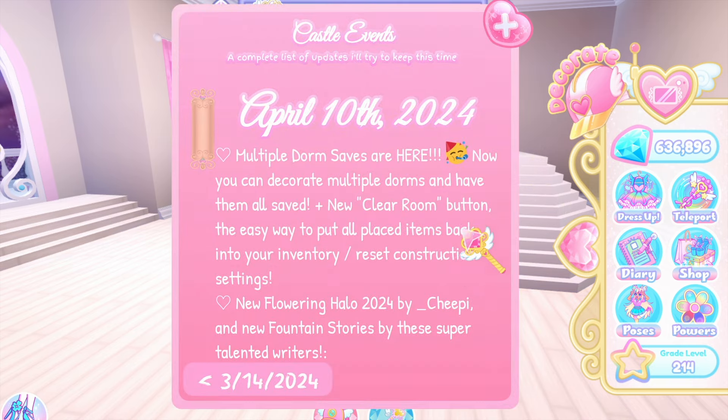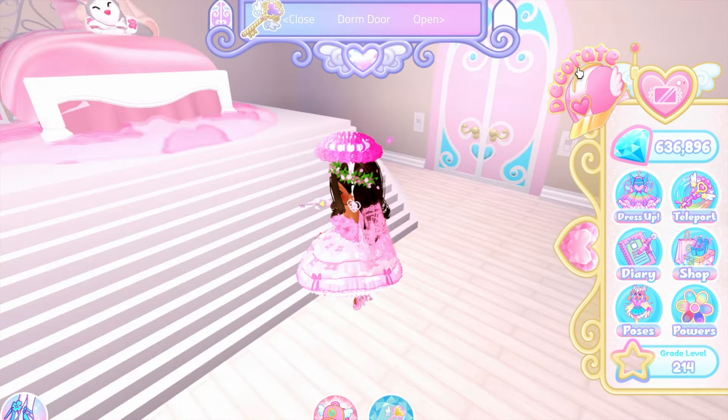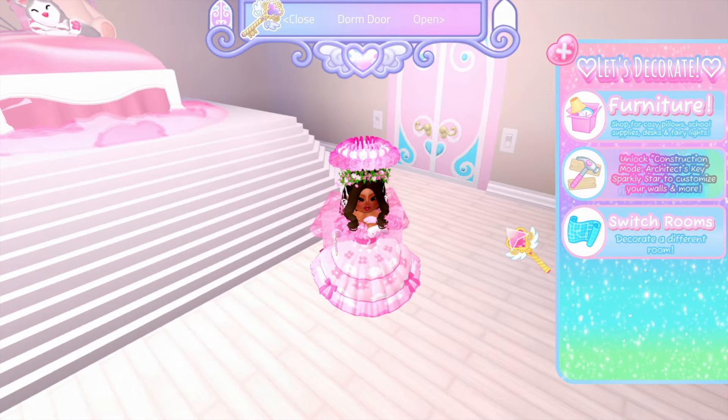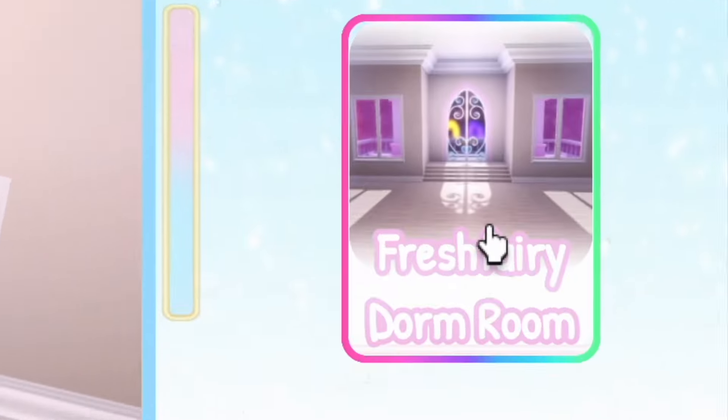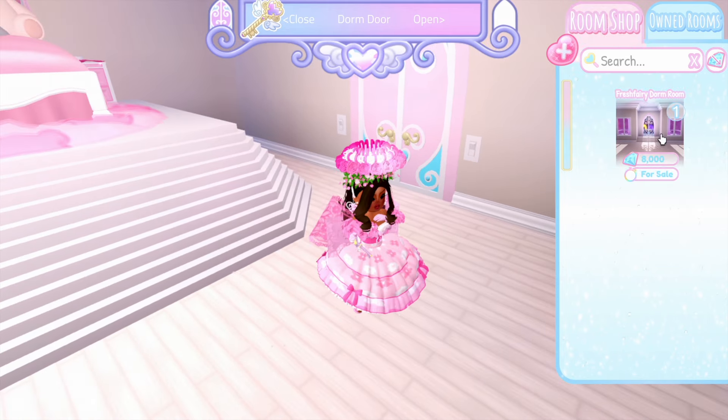So this is my dorm. Let's check out that clear room button and multiple dorm saves feature. We click on decorate, switch rooms — you can add rooms. Oh my gosh, room shop!